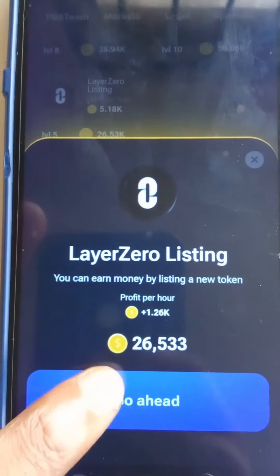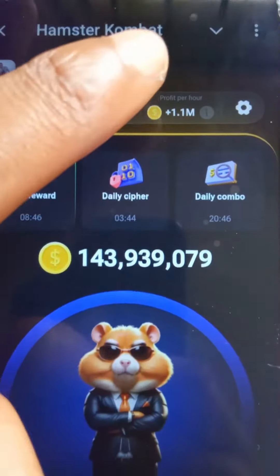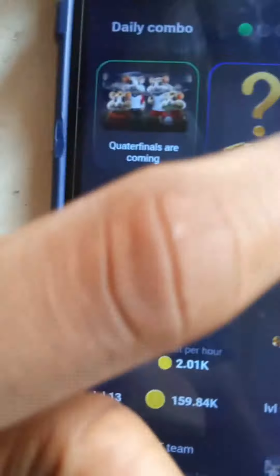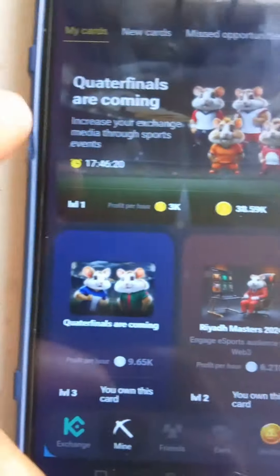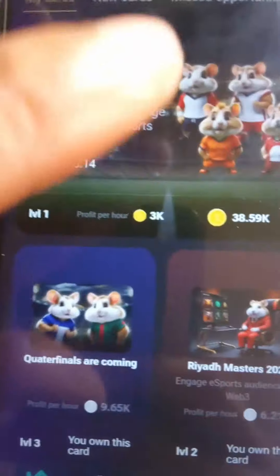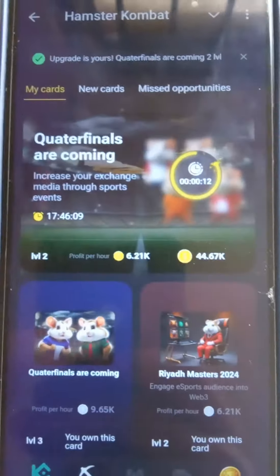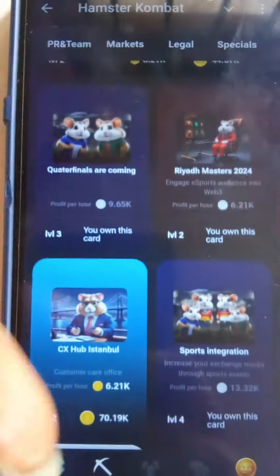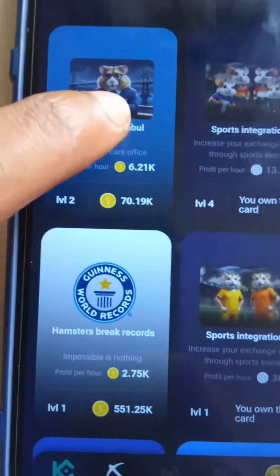Check around and look for the best cards that will give you the best profit per hour and upgrade them. The aim is to make sure you upgrade your profit per hour — don't just accumulate coins. There are also some special cards where, when you upgrade them, it takes a while before you can do another round of upgrades, while others don't require that wait.